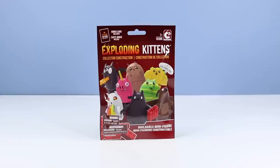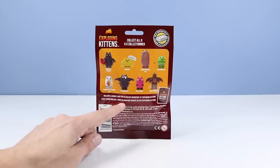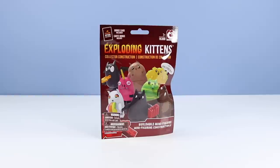Let's begin with the Exploding Kittens buildable minifigure collection. There should be eight kittens to collect with bonus cards included. On the back of the bag we have an image of the collection - looks like a very interesting variety of cats and tricks. If you look closely right in here there is an imprinted code, hopefully that will help us collect the collection today.